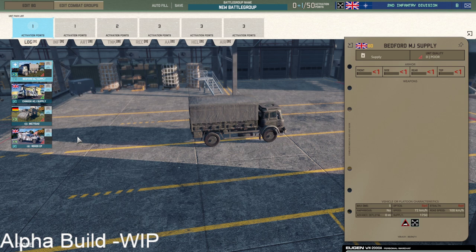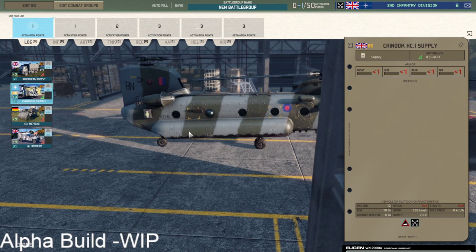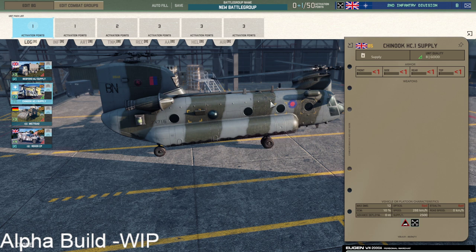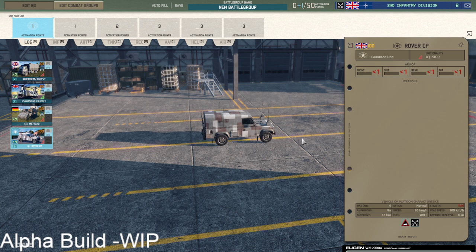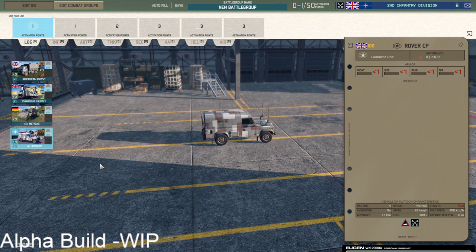Starting in the logistics tab, we have the standard Bedford supply, we have the Chinook supply which looks absolutely fabulous in its paint scheme and camouflage, and then a German lightly armored CV and then the faster but unarmored Rover CP as the second CV option. Not the deepest, nothing super fancy here, but everything is workable.